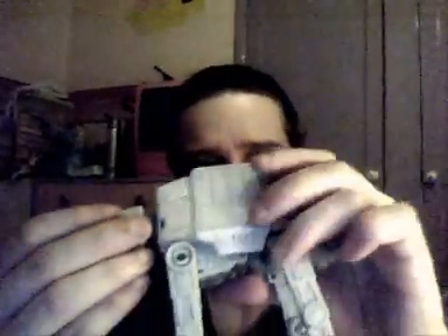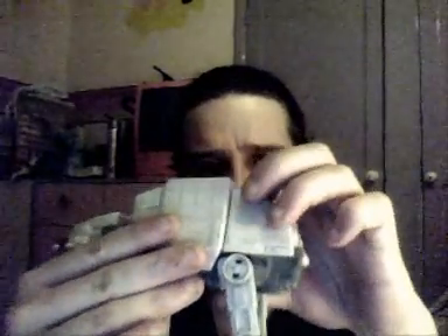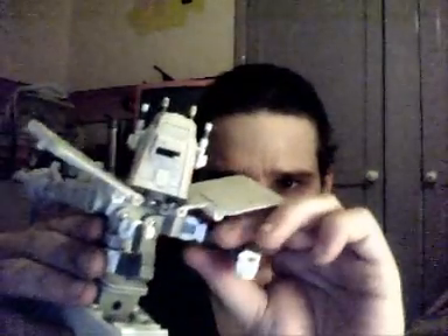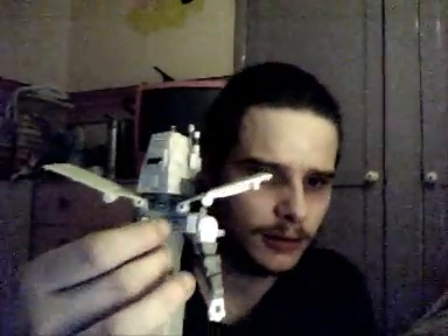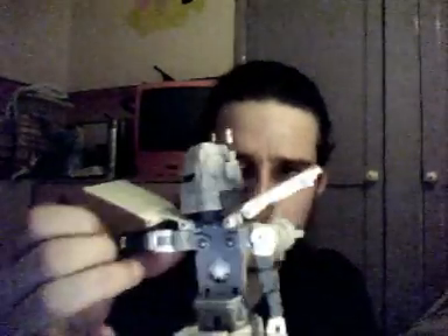Alright, we're going to transform this bad boy. The first thing I do is push the legs down, because the back legs are going to be the robot's legs. Then flip them up. And then pull that out and keep it out of the way for now — that introduces us to the torso. Pull it up and out, and down we go.